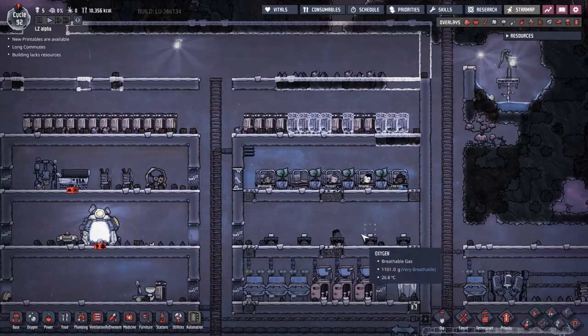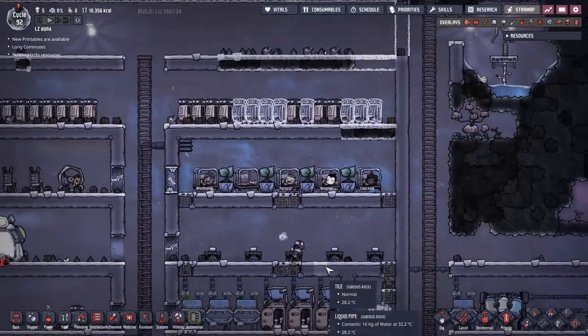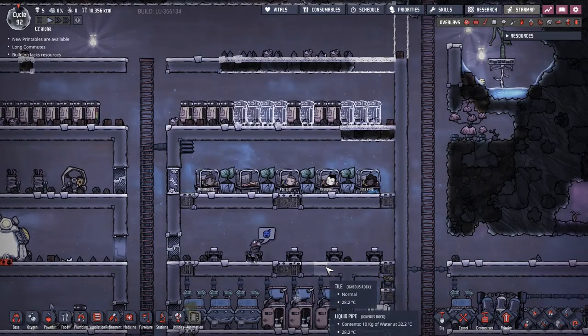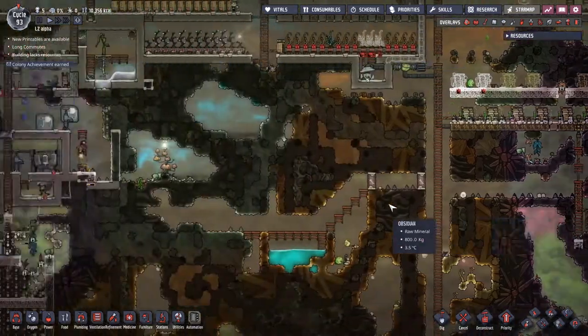Cycle 92 — not everybody's made it to bed. Mad Frank is still up having a midnight feast. I'm surprised, but you know, everybody's going to live the life they want to live — and it turns out Mad Frank's choice is to stay up late and eat.